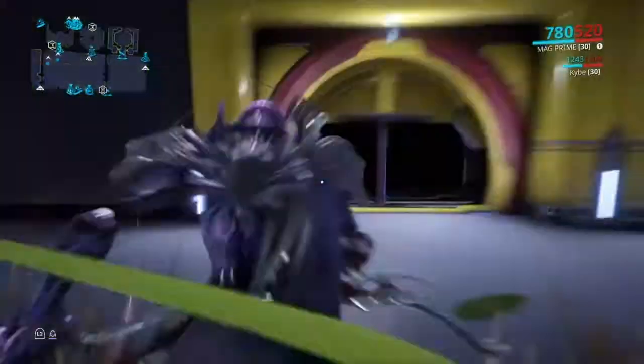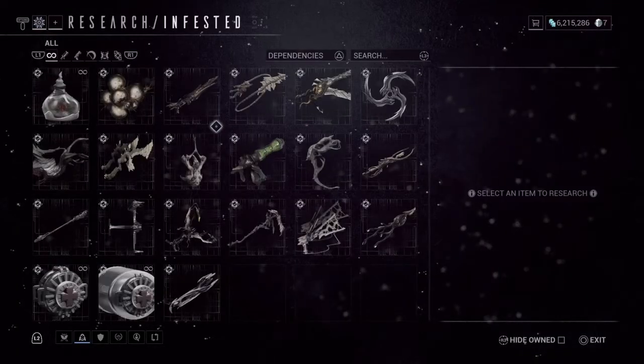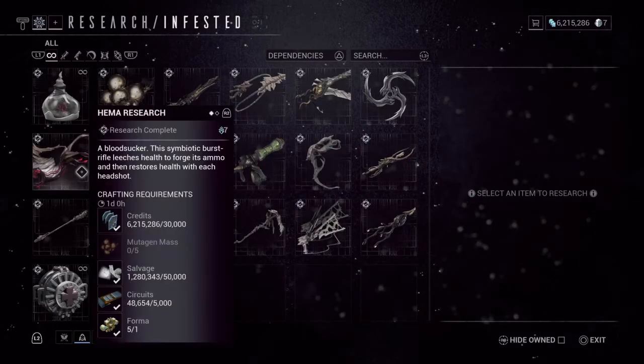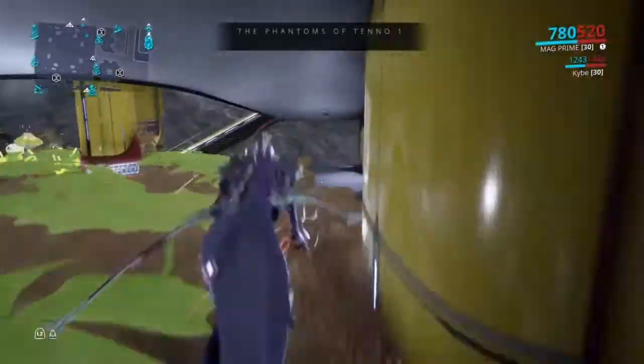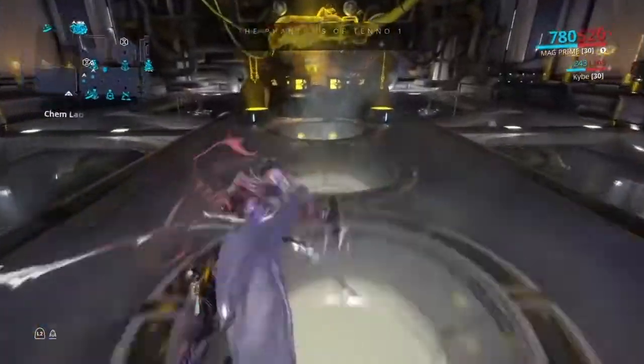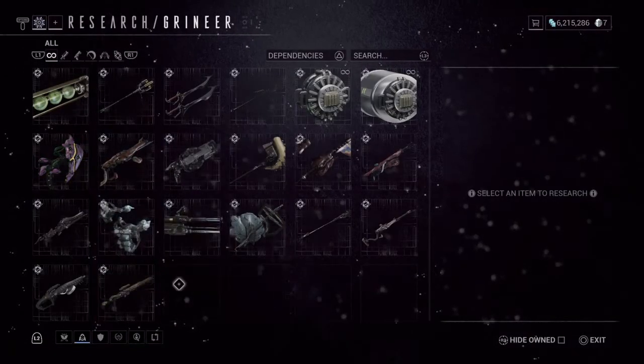Over here we have the Bio Lab — this is where all the Infested weapons are. More than likely you'll have to help your clan make these weapons; I'm not going to lie to you, it takes a lot.